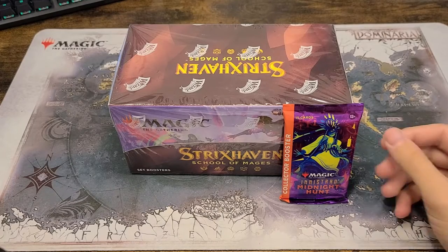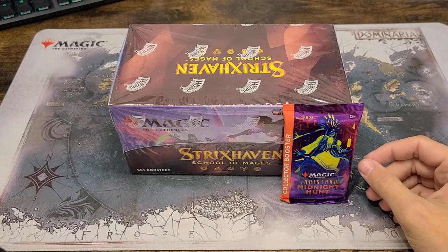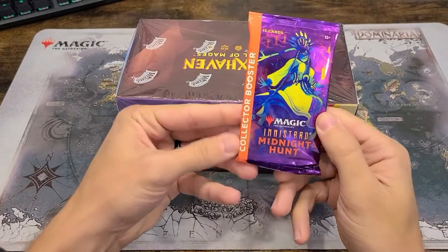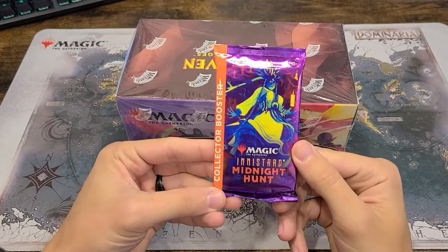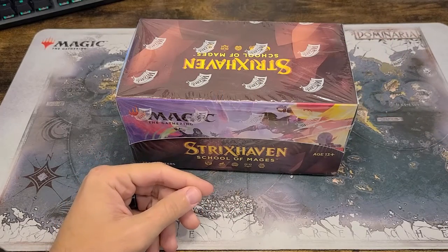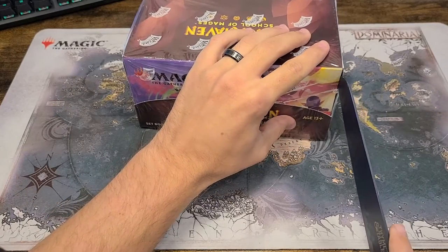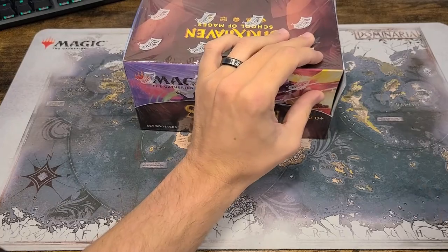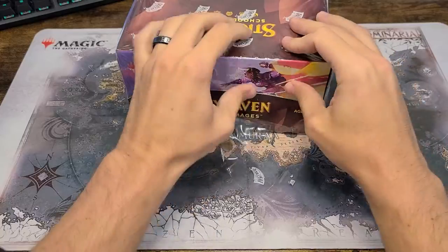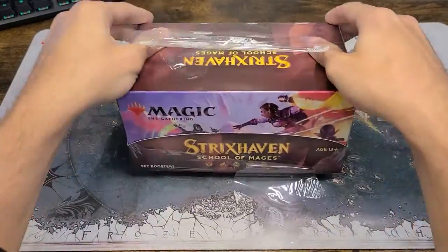What's up everybody, Broby here with what I'm going to call Broby's Booster Shot. So here we got some Strixhaven, and I got a collector's booster of Innistrad Midnight Hunt. We'll set that off to the side and let's open this bad boy up. I'm going to learn from last time and not actually cut the box, so that way we can preserve it a little bit. I like these boxes.